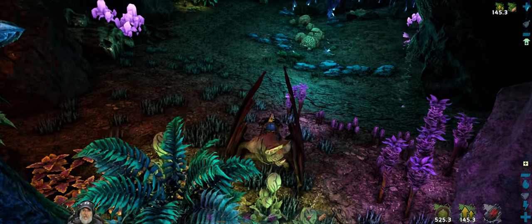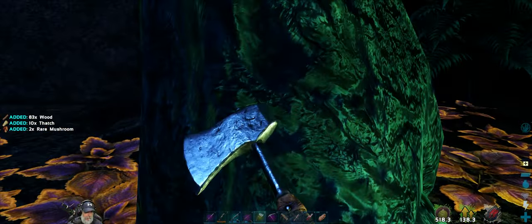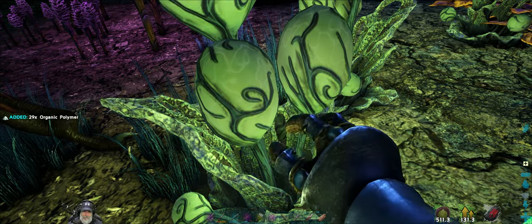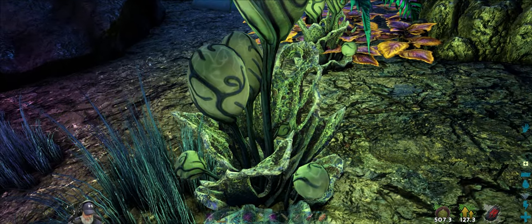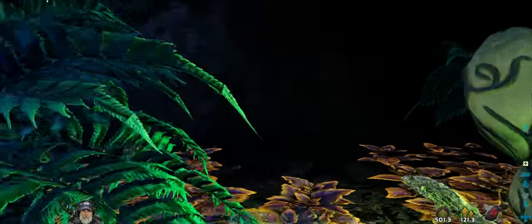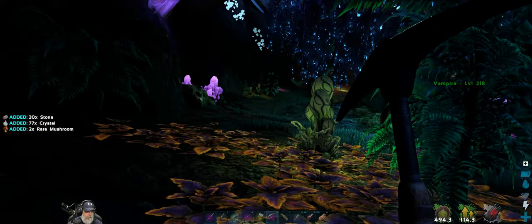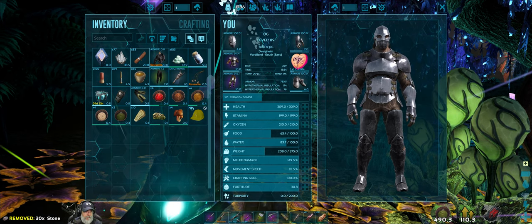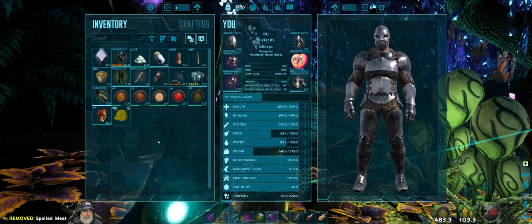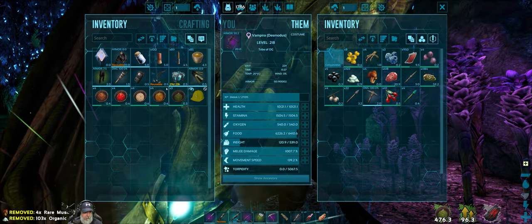Are we safe to hop off here for a second? Do we get fungal wood from this tree? We got mushrooms but no fungal wood. What about this one — organic polymer! 55 of them too! Wow. What about harvesting this crystal node? Just crystal and stone, so that's the usual. I'll throw that out because it's pretty heavy and easy to get back at base. We'll keep the polymer but not load up on it right now.